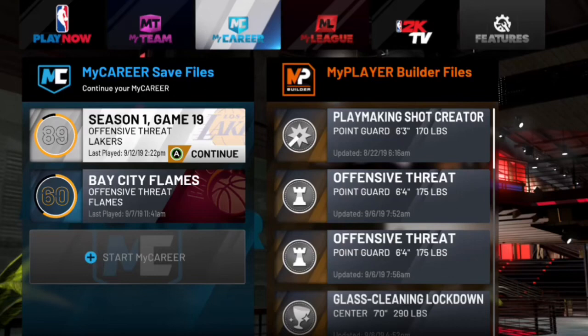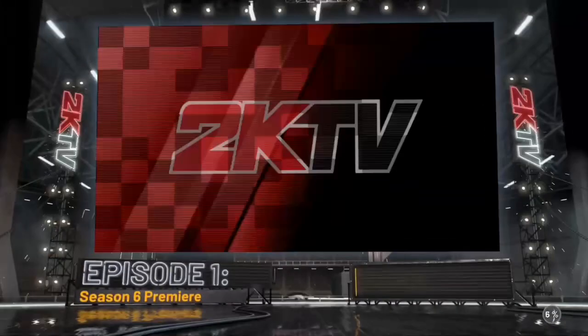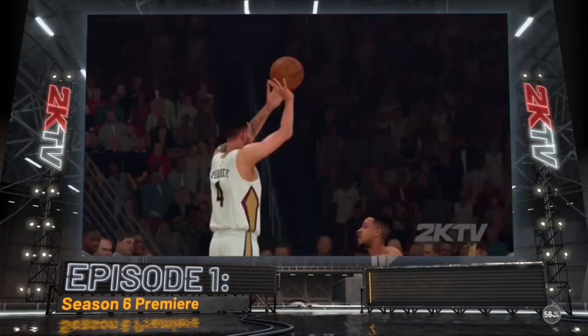When you load up 2K20 and you're in the main menu, go to MyCareer and go to your player — your main player, your backup player, whatever player you're trying to get badges on. Grind these badges; go to that player with that same save file you just did earlier when you started this glitch.